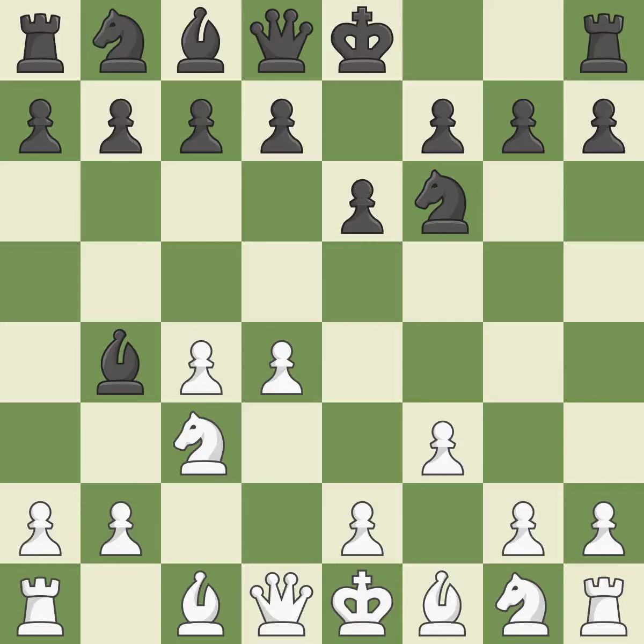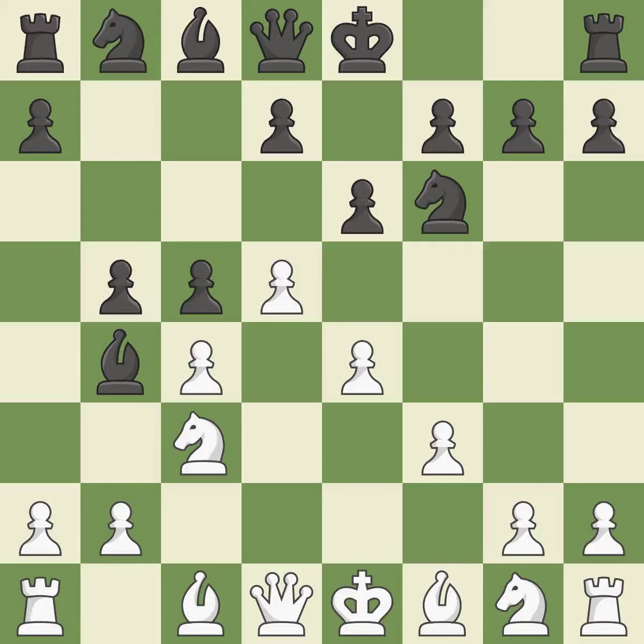F3 prepares the e4 pawn push and takes away the e4 square from black's knight. C5 takes space in the center, attacks the d4 pawn and supports the bishop on b4. The pawn on e6 is under attack as d5 occupies space in the middle, making winning a pawn a possibility.